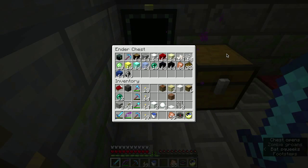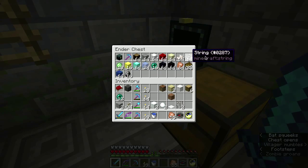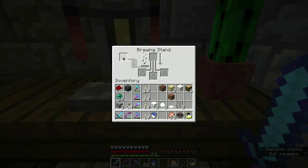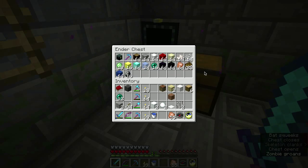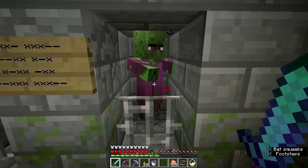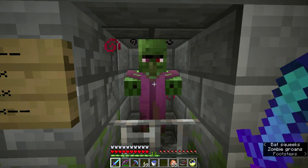I have an ender chest here loaded up with a bunch of stuff - this is largely stuff that was recommended by Mumbo. But blaze rods would be a helpful thing, because then I could actually brew something here if I had the right stuff. I don't have any brewing supplies, no nether wart. With blaze rods you could make a brewing stand and fuel it.